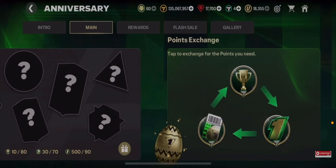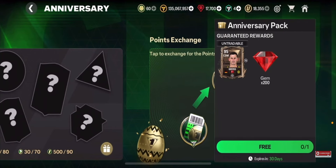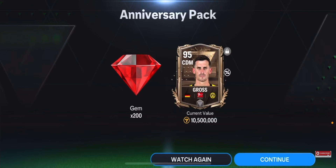For the first easter egg, I already claimed it so I can't show you in game, but I can show it via screenshots. The first easter egg is actually in the main chapter of the anniversary event. You need to go into the main chapter and scroll to the Points Exchange section. When you click it, you can get 95 overall CDM Pascal Gross and 200 gems.